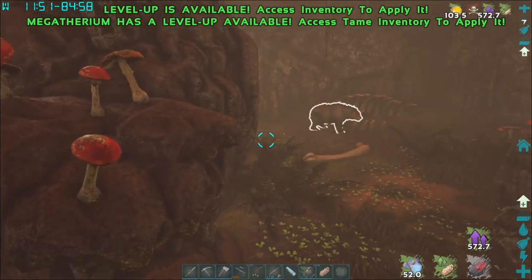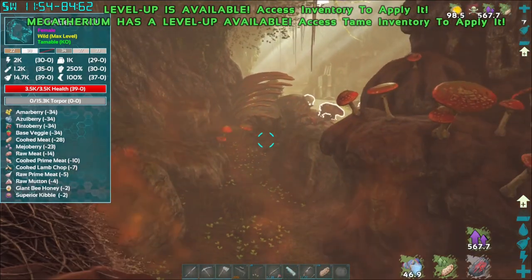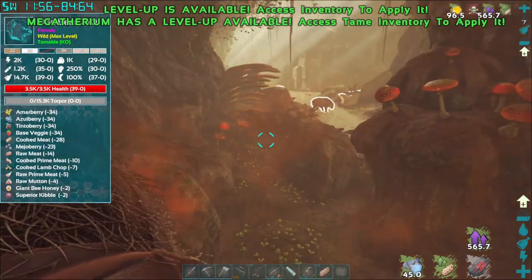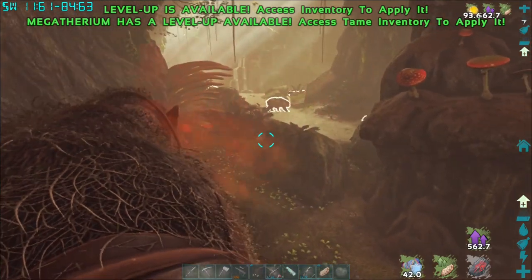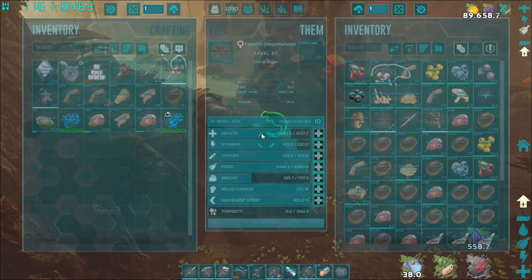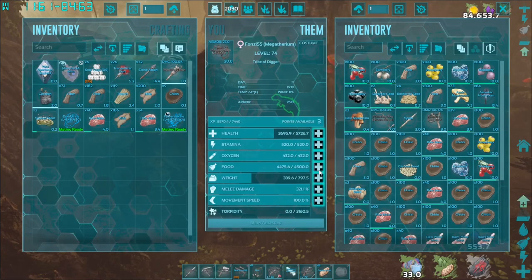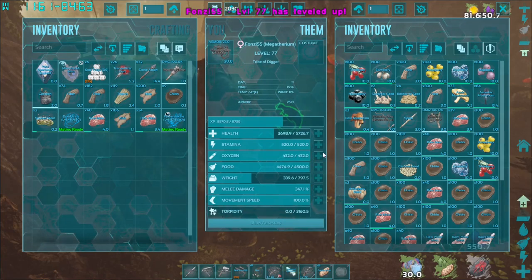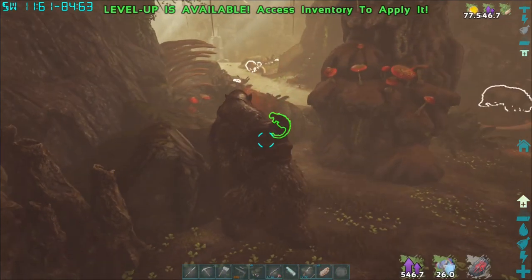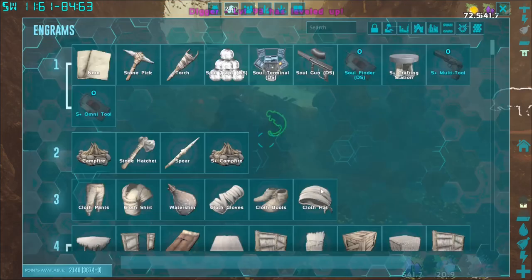If I jumped off Fonzie, things might be different. But as long as I'm on Fonzie, they don't want to mess with her. And we're not going to mess with them — we're going to go right by. She just keeps getting levels. Spoiler alert: we haven't really even gotten into the thick stuff yet, but we are getting lots of chitin, which is really what we want.